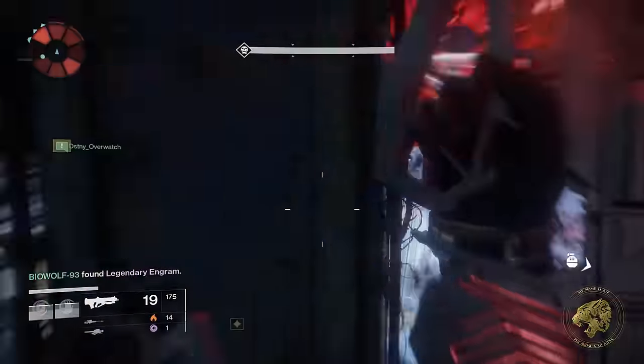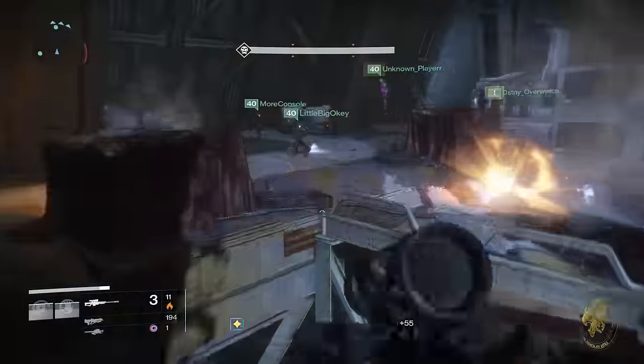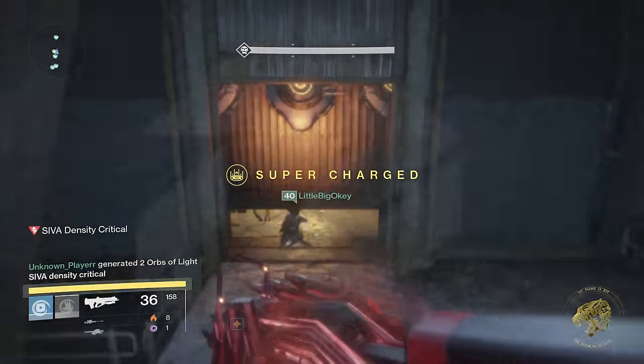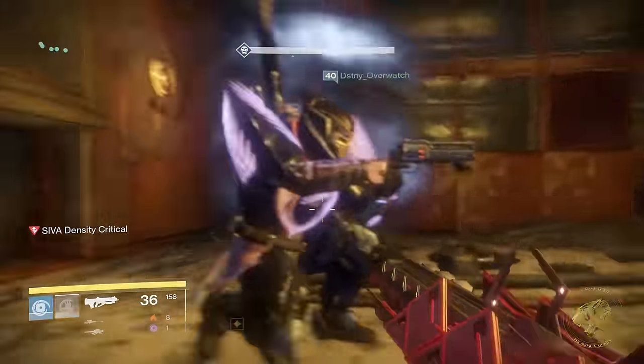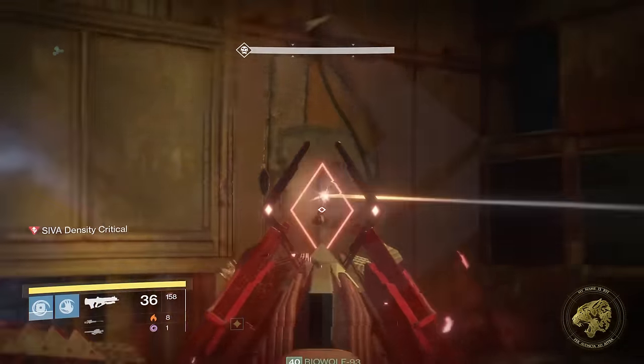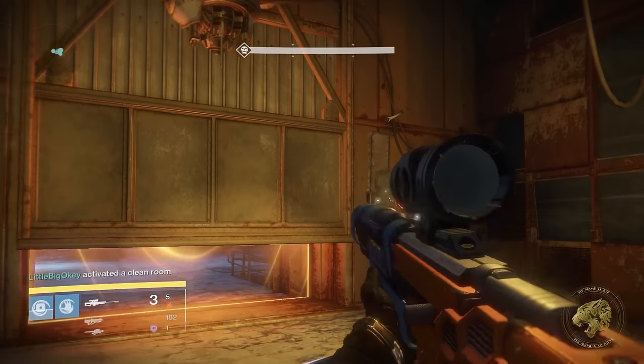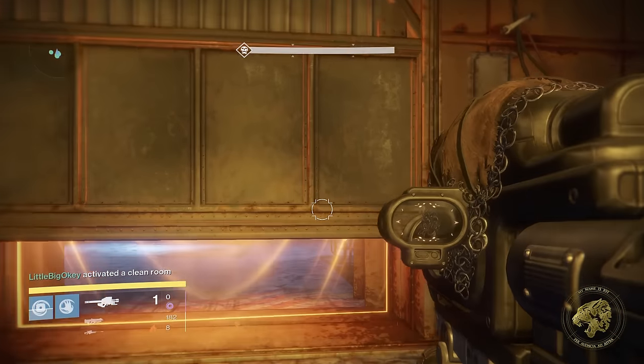The clean rooms have doors lowered over them, which means you will need to slide through and underneath these doors in order to get into the safe rooms. When you've got into the clean room, go ahead and activate it as normal. Honestly this fight has very few changes - the monitors at the back don't light up as far as I know, and we had maybe two or three wipes on this.